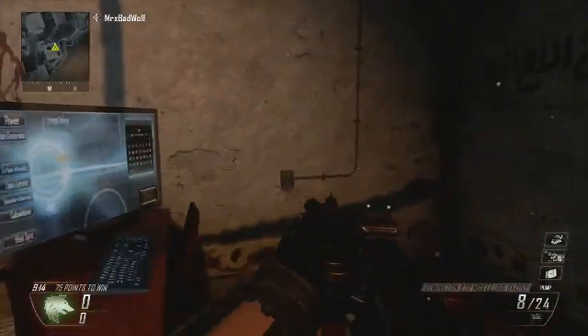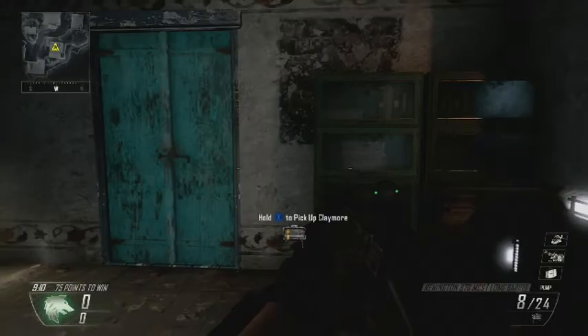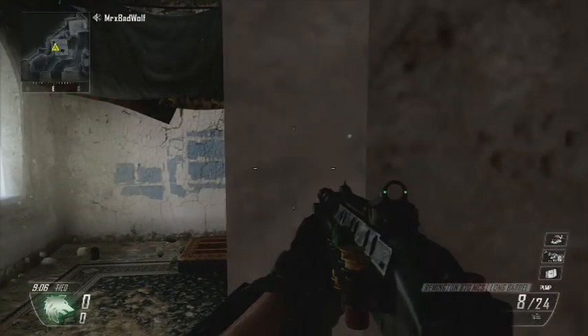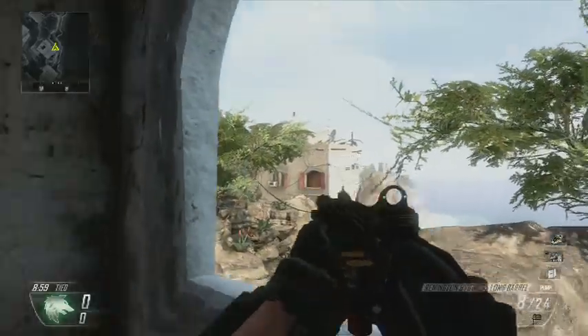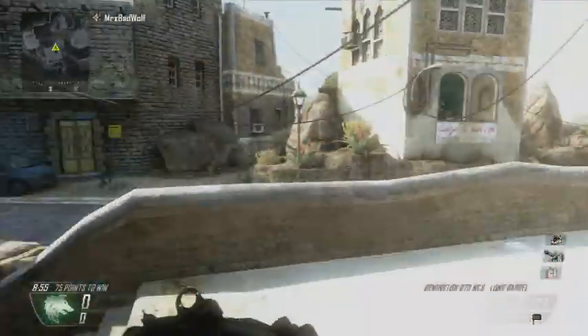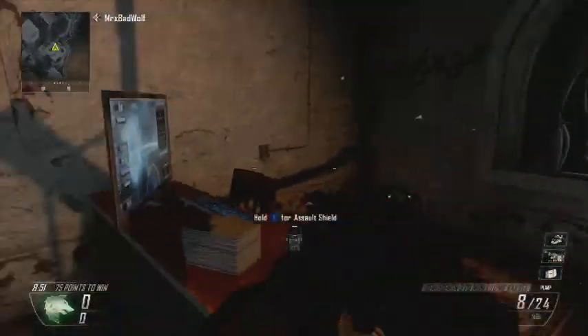The best place to put your Guardian, if you get it, would be right here, straight at the window — there's a higher chance of getting more streaks. Your sentry gun would be right here, straight at all the people coming at you. You're protected from all directions, so have fun.